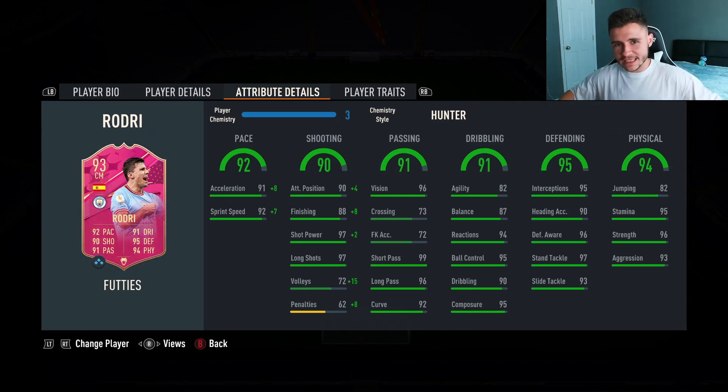Overall boys I'm going to give the objective card a 9.8 out of 10 rating. I think it is a phenomenal center mid. If you run a Premier League team or are in need of a super sub I would highly recommend you complete the card — for eight games of any of those three game modes to get a card with 90 plus stats in each category is a huge W. But that's going to be the end of today's video. If you enjoyed, smash the like button, comment down below whether or not you're going to complete Rodri, and consider subscribing if you are new. Thank you guys so much for watching — I've been your boy Bubai and I'll catch you guys in another one very soon. Peace.